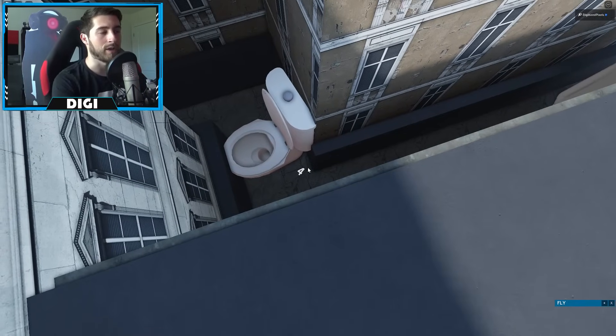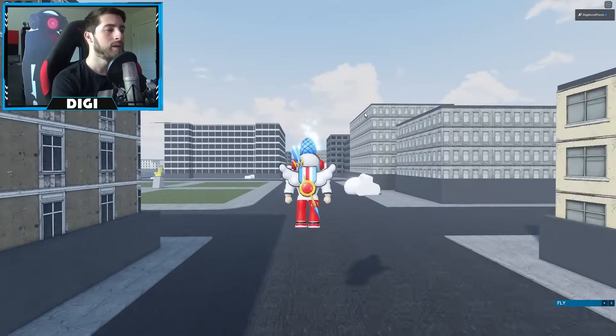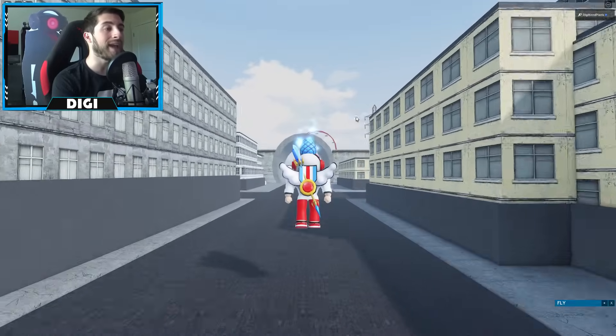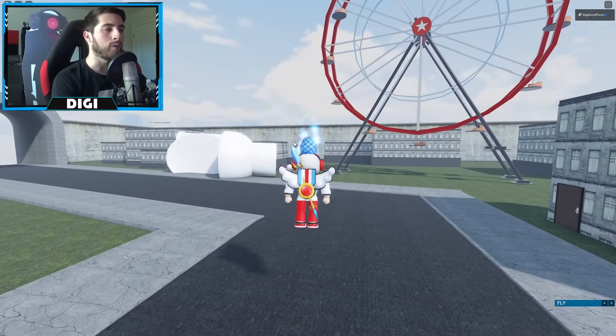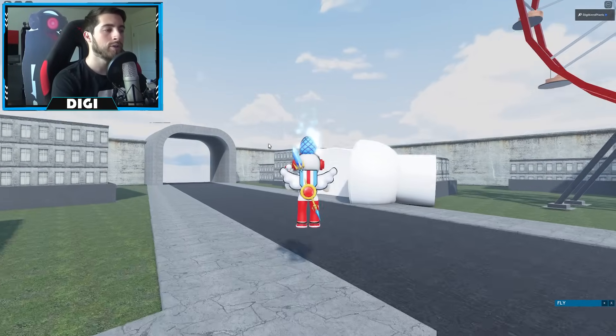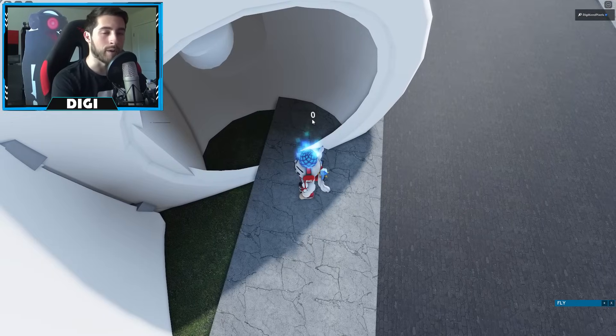From here just head over this way, go down this road, go to the right, and head to the ferris wheel. There's gonna be a giant toilet right over here to the left. Walk over to it and there is our next one — zero. So we've got two, four, zero.